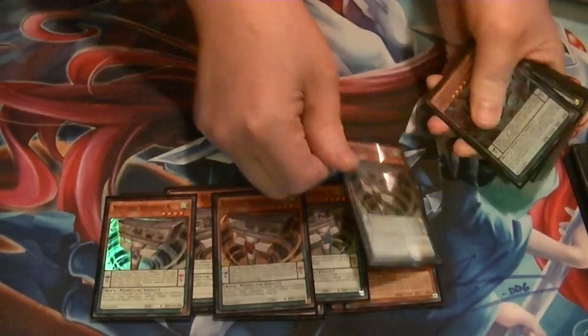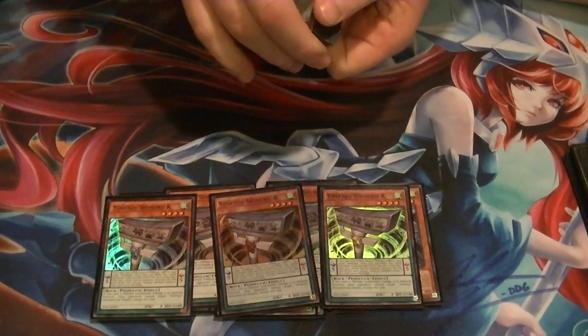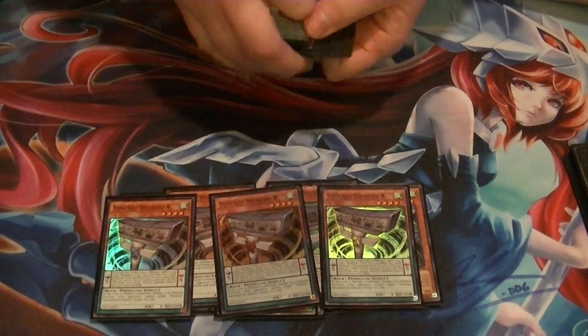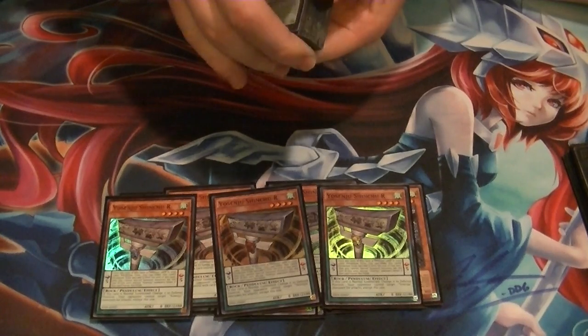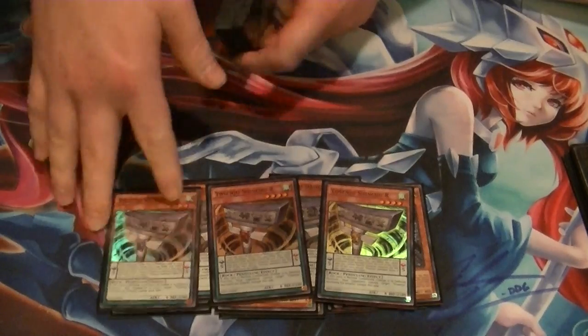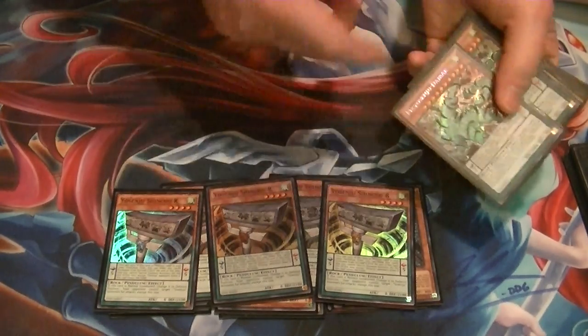I run 3 Rs. R is the one that lets you boost your Pendulum scale from 5 to 11, but you can only special summon Yosinju's that turn. And if it's on the field, no other Yosinju's can be targeted for attack except this one — so if you have two on the field, you've kind of created a battle lock where they can't attack anything.